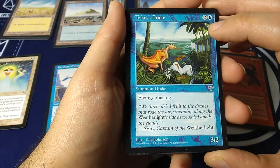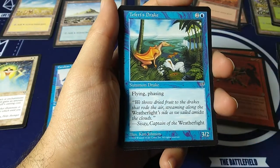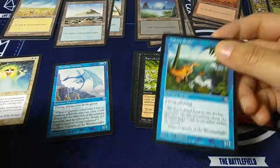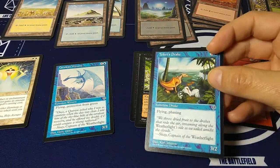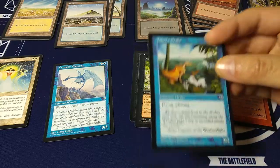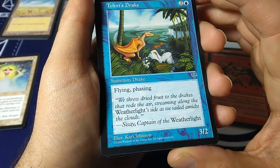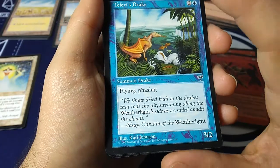Teferi's Drake — two and a blue, summon drake, flying, with phasing, 3-2. Phasing is this weird mechanic added in this set because of the lore. Every other turn your creature exists or not — if I summon the creature now, during my next untap phase it disappears, then a turn happens, then during my next untap phase it comes back. It's coming in and out of reality; it cannot be targeted, it's not in an exile zone, it just doesn't exist. Kind of an interesting mechanic.